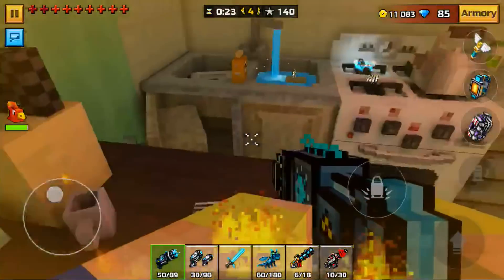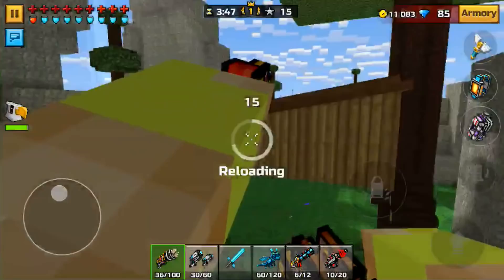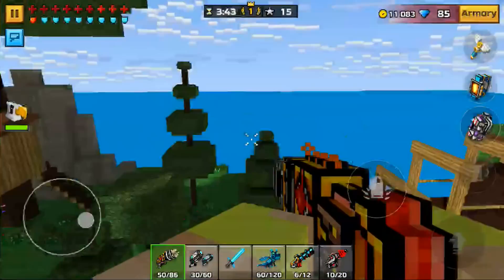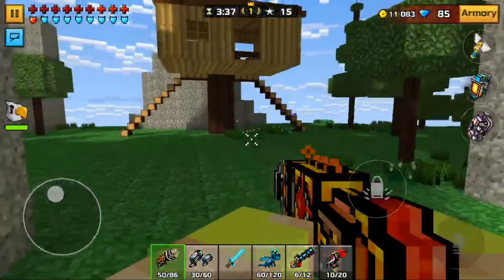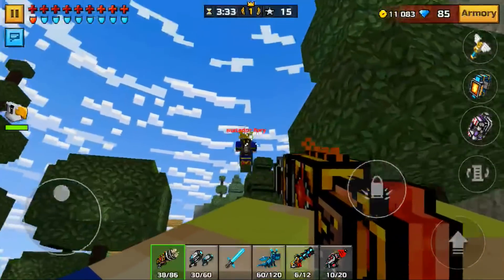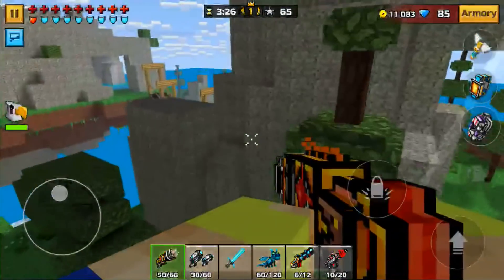The number four spot is the State Gun, which is the reskin version of the Icicle Minigun. This weapon is definitely more powerful — the Icicle Minigun has a combat level of 15 while this one has a combat level of 16, making the damage a little better and making it more reliable against higher-level players in Pixel Gun 3D.